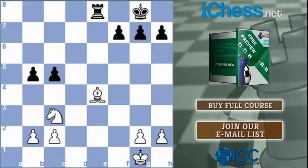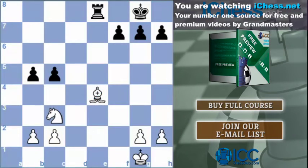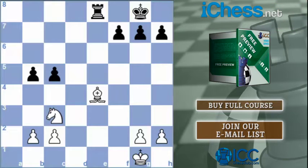Hello everyone, and welcome to our tactics series. We have looked already at discovered attack and double attack — basically we want to win some material somehow. Now let's do it in a very primitive way. We attack something, that something is being defended somehow, and we remove the defender. Very, very simple. Caveman strategy.